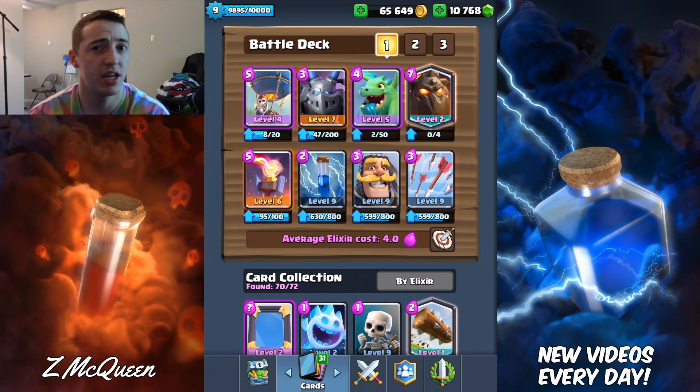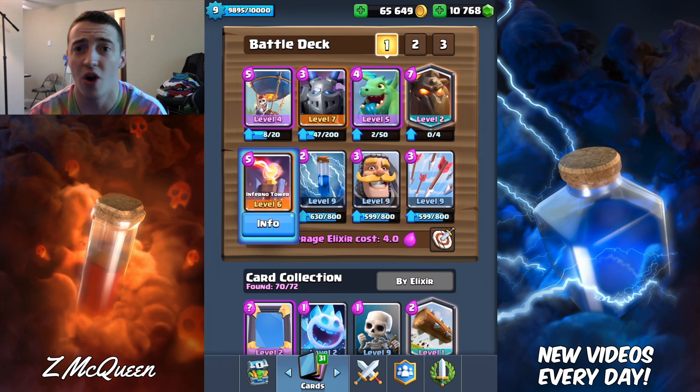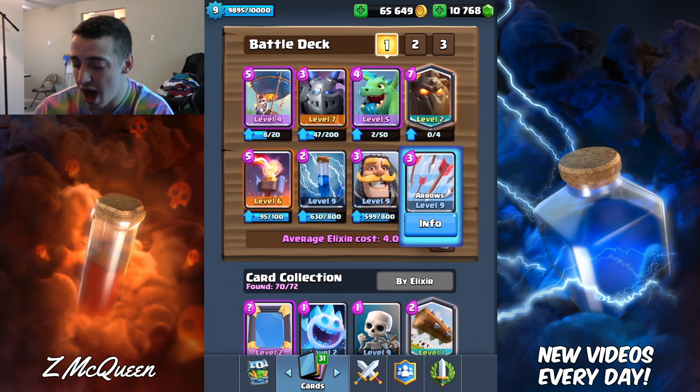The knight - I have the knight just to kite troops like barbarians, pekkas, things like that if I don't have my inferno tower in rotation. Otherwise, it's just these two cards that are the defense game.